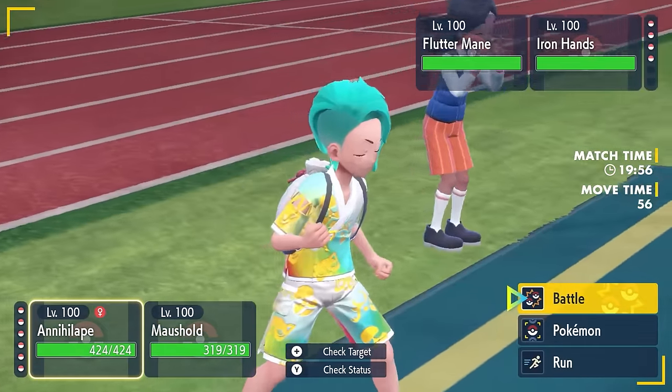Another redirector option is Clefairy — suggested over Clefable because it's better defensively with the Eviolite item as a pre-evolved Pokémon. It has Fire Tera type, with Protect, Follow Me, Helping Hand, and Moonblast, 252 HP, 220 Defense, 36 Special Defense, Bold nature. Make sure it has Friend Guard ability, which boosts your partner's defenses further while Clefairy is on the field alongside them.